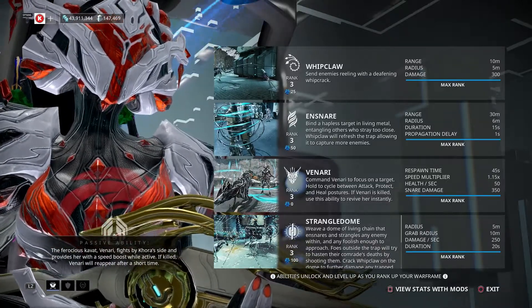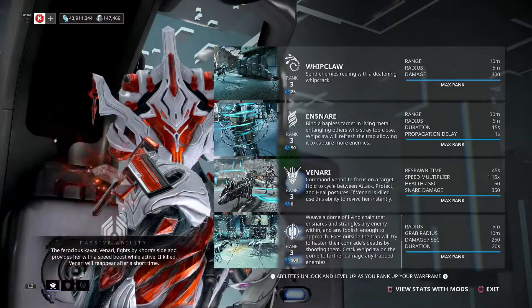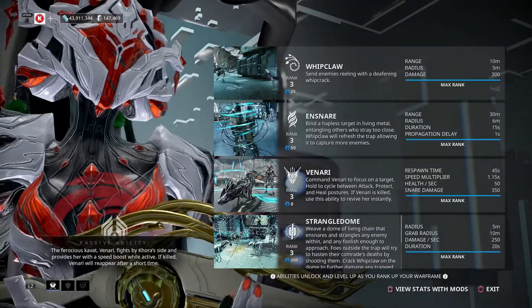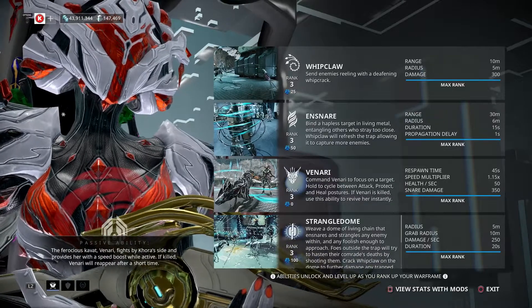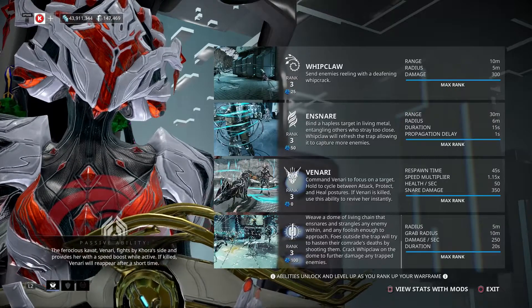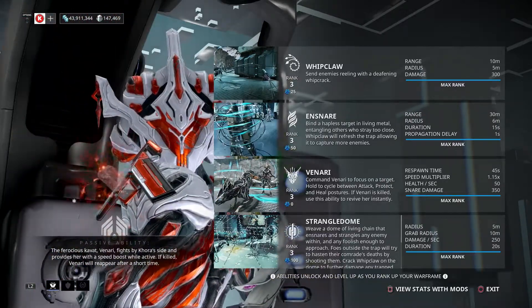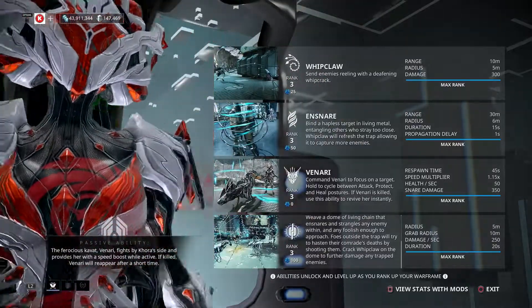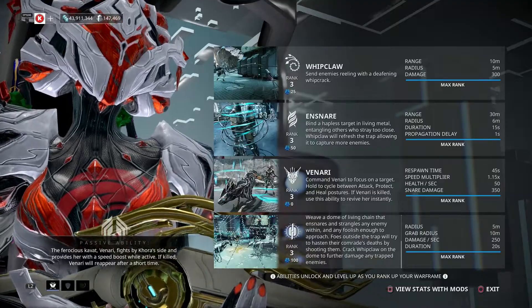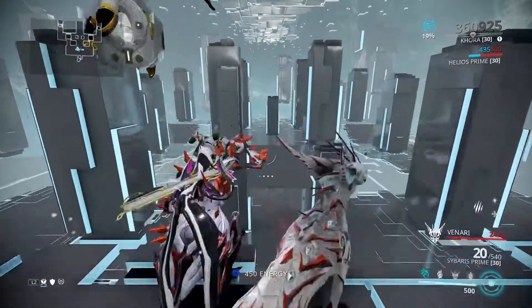Strangled Dome weaves a dome of living chain that ensnares and strangles any enemy within, and any foolish enough to approach. Foes outside the trap hasten their comrades' deaths by shooting them. You can also Whip Claw on the dome to further damage any trapped enemies — that's what Strangled Dome does.